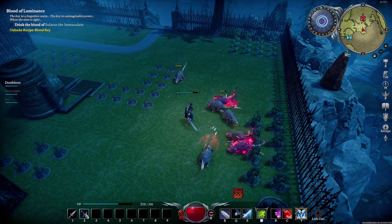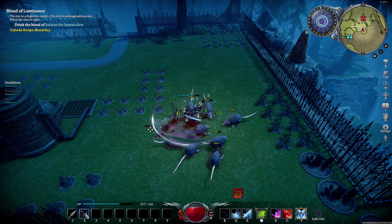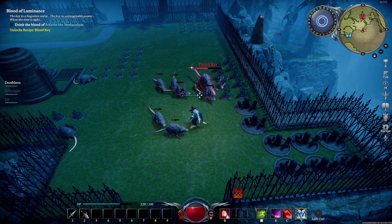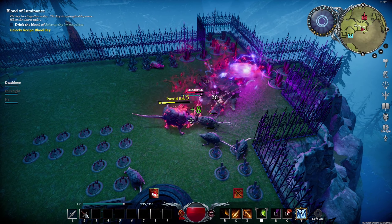When the boss is at lower health, the boss will start digging into the ground. When the boss is underground, it will summon a lot of adds. The number of adds summoned depends on the number of players attacking the boss at once. However, even when doing this boss solo, there are still a ton of adds. Try to use AOE abilities during this phase.